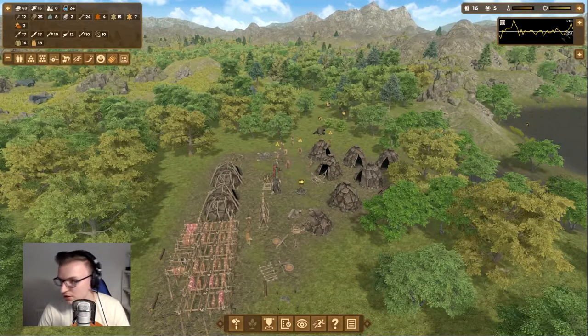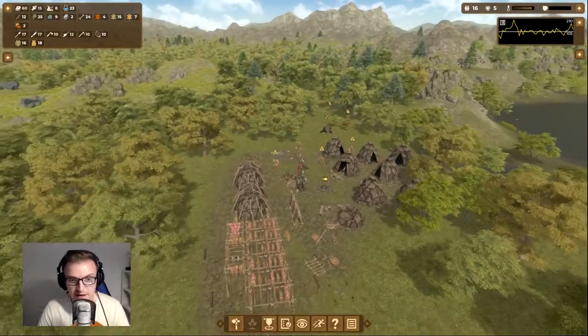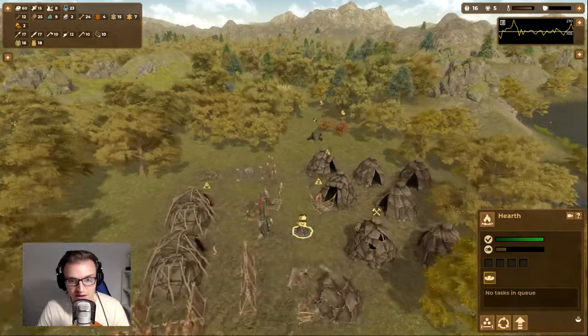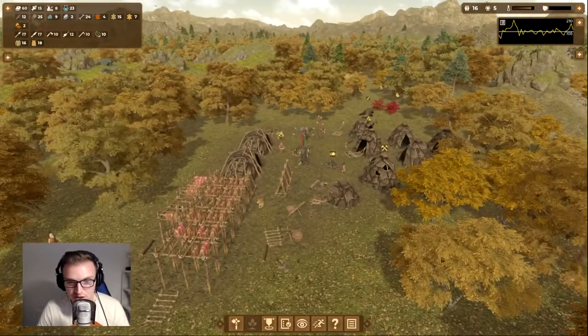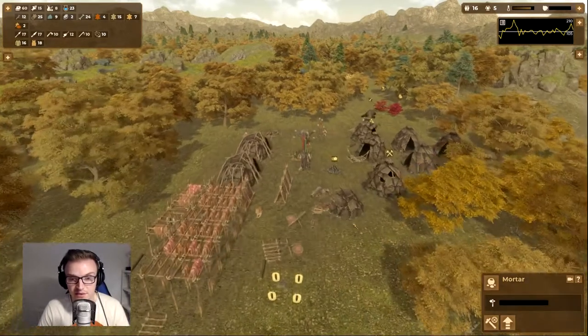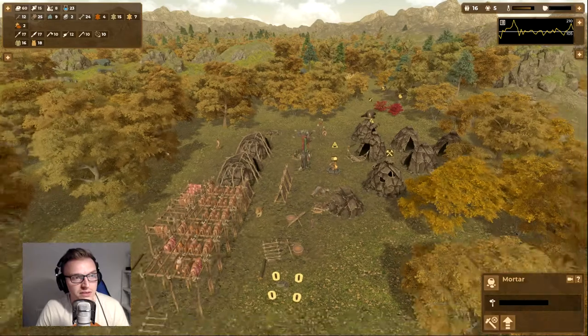I've moved the workload graph up to the top right rather than the left, which was annoying me. It's currently asking for logs for the hearth. We've just put down a mortar so we can grind that grain up and actually create flour.